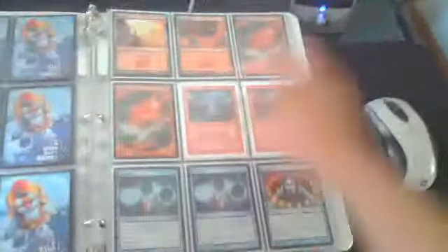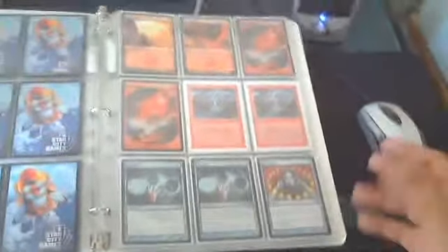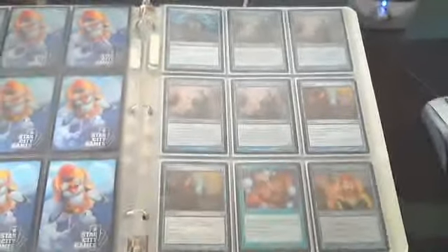So: fetches, Innistrad dual-lands, shock lands, and basics. Everything is arranged by mana cost. I've got the four Lightning Bolts, which I think is essential. Here I've got two Ponders and two Brainstorms — I'm not sure which one is the better card; in play they've both always been very valuable, so if you guys can help me figure that out, I'd appreciate it. I've got the four Delver of Secrets, and that's all for converted mana cost one.